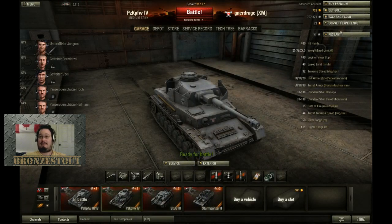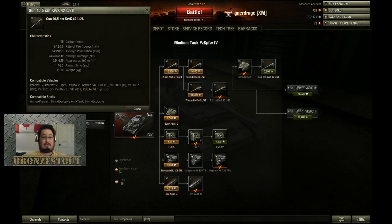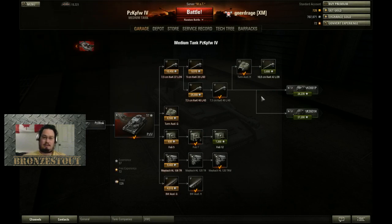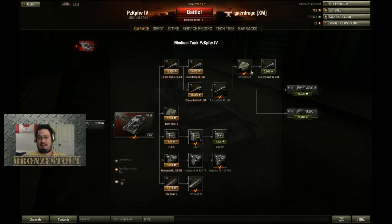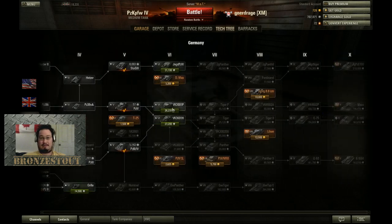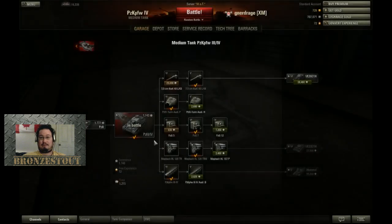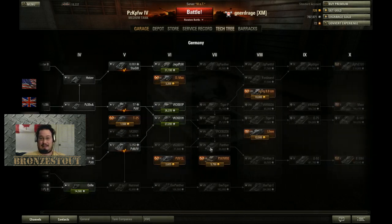Alright PZK-4, let's check here. We're working on the 105 because it goes into the next couple of tanks. We need 3,671 experience for that, so it's going to be a little while. I want the Maus so we're going into the 3001 — wait, I'm going into this one. I need to unlock the engine because the bigger engine brings me down to the Tiger line. Actually I wanted to go to the Panther and E50 line — glad I noticed that now.